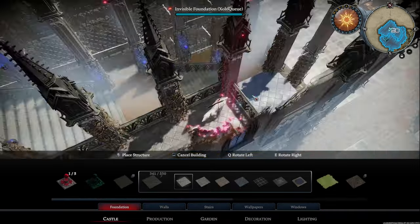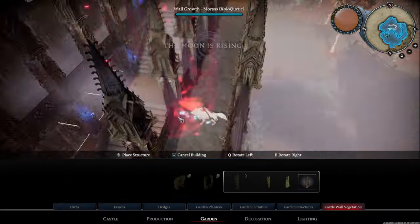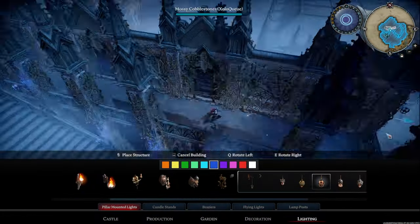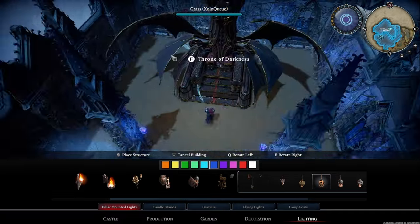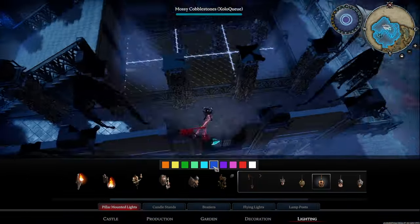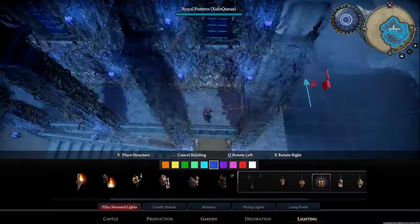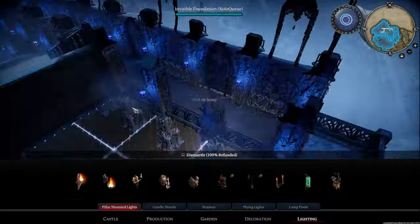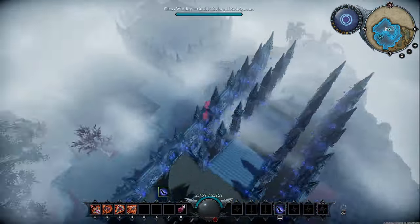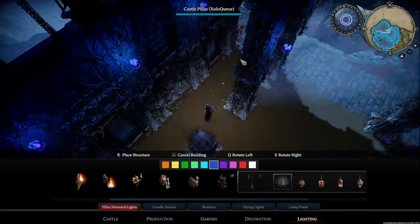The reason why there's so much invisible foundation when it comes to the pillars is that if you have a pillar that's freestanding and you want to add another pillar on top to extend the height of it, there has to be some kind of foundation attached to it in order for that to work. Don't be afraid to add temporary foundation just to stand on so you can reach those areas of the castle that are a little bit harder to get to. You can always go back and remove it with invisible foundation. I started working on the bottom area and putting more lighting down.